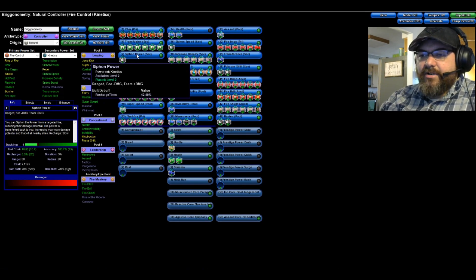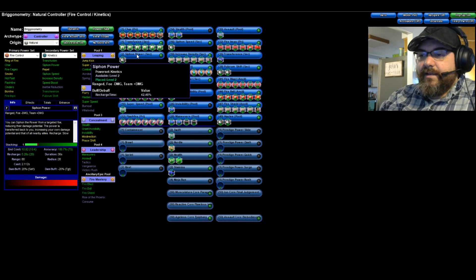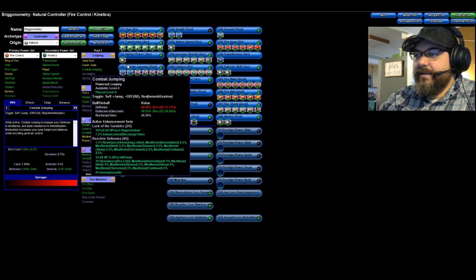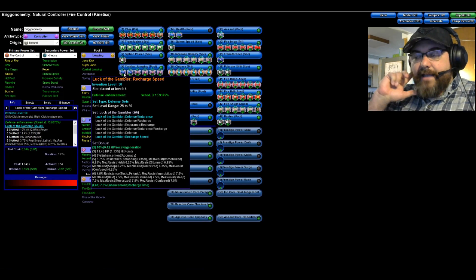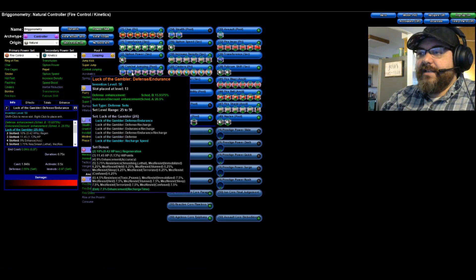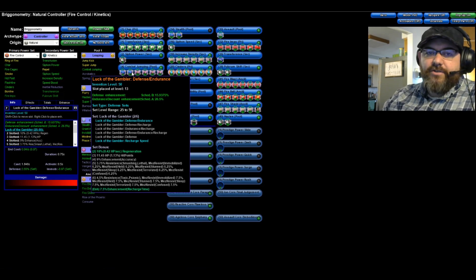Jumping down to Siphon Power: I just put a recharge in it. It recharges in 5.28 seconds from a base of 20 and lasts for 30 seconds, so it's not really a big deal — but I have to put something in there. For Combat Jumping I have the five Luck of the Gambler recharge IOs for that 7.5% stacked bonus, plus an extra defense/endurance IO for the toggle, giving me about 10% regeneration as a bonus.